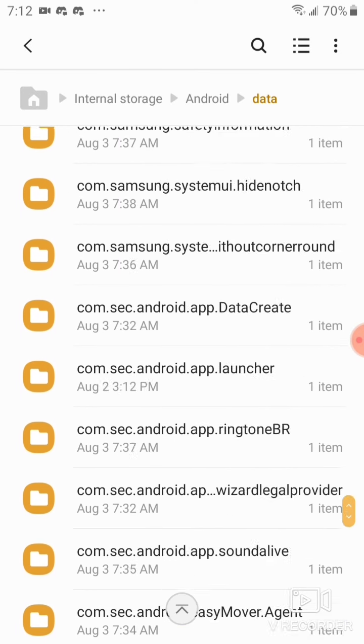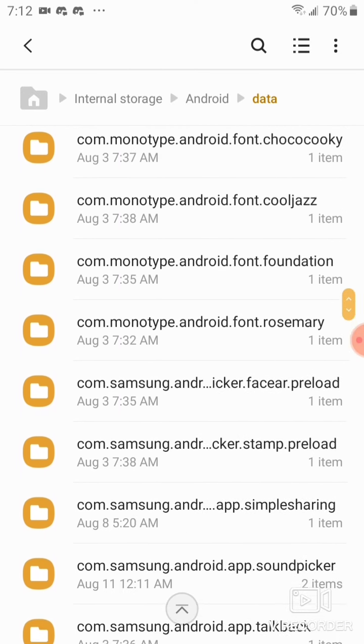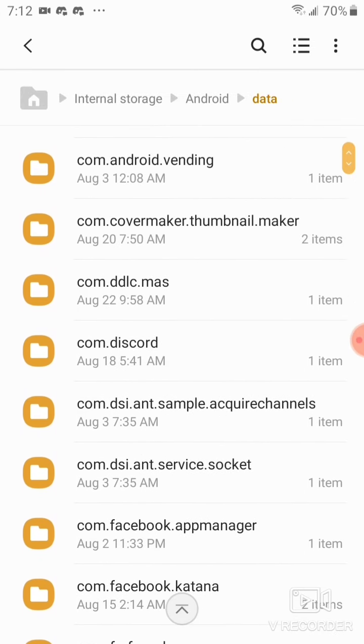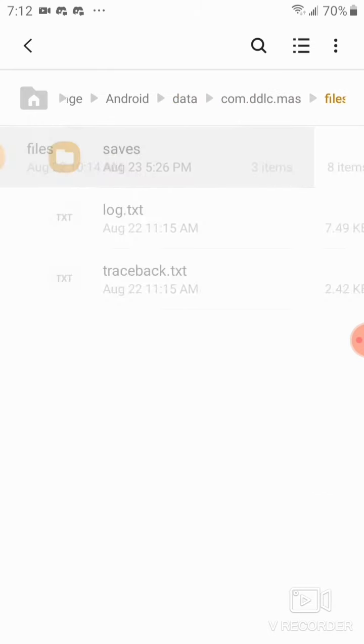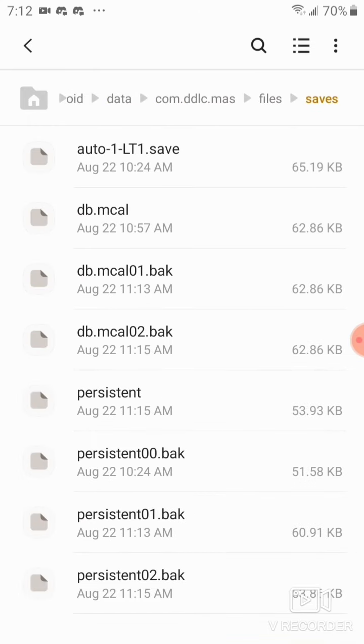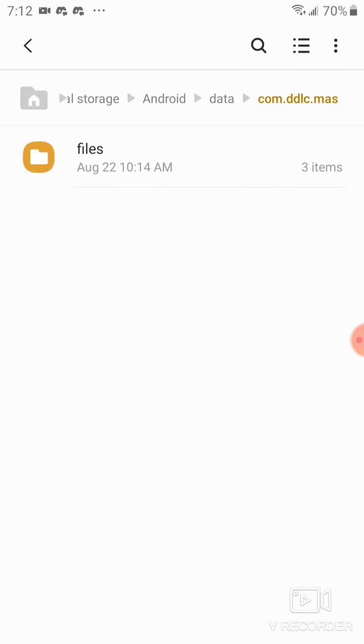Look, DDLC is not in sight. Besides this one up here, because it's Moniker Afterstory. If I could find it — right here, there's Moniker Afterstory. It actually has the same files as the other one. I don't know why I have saves here, but I didn't save them while we got Afterstory at all.